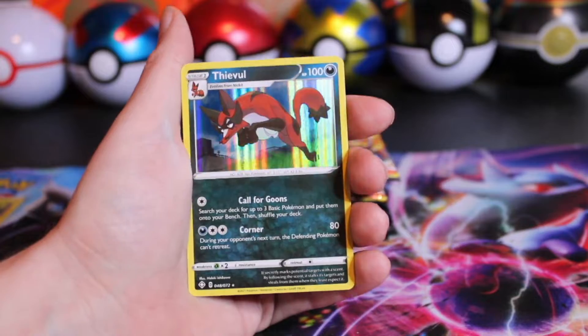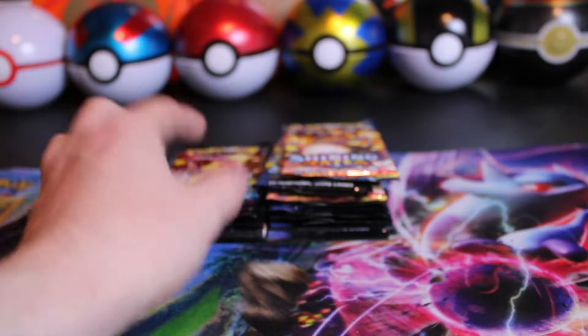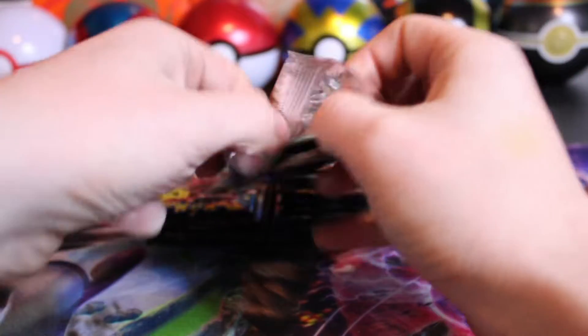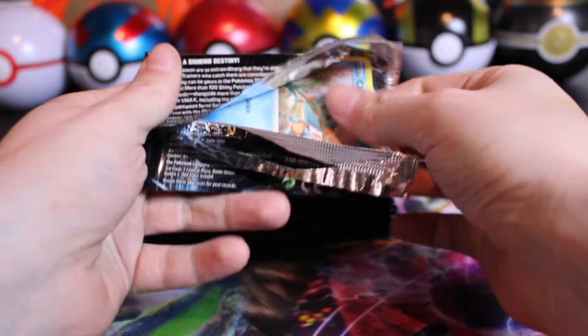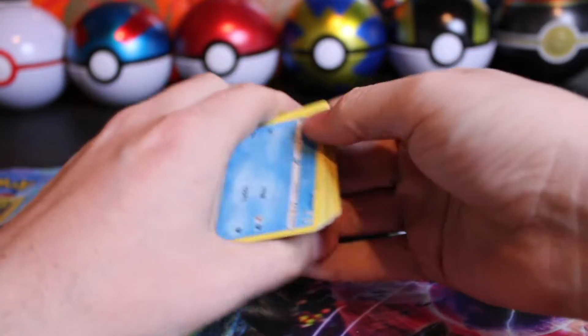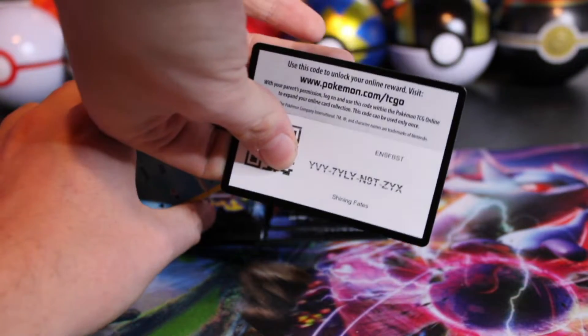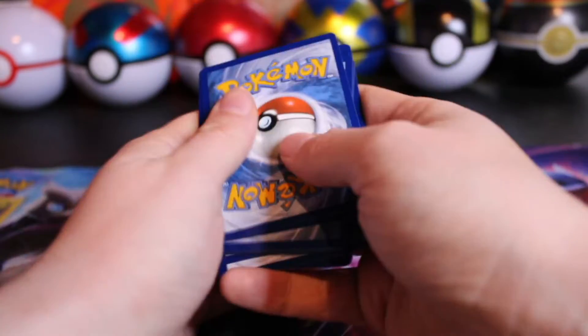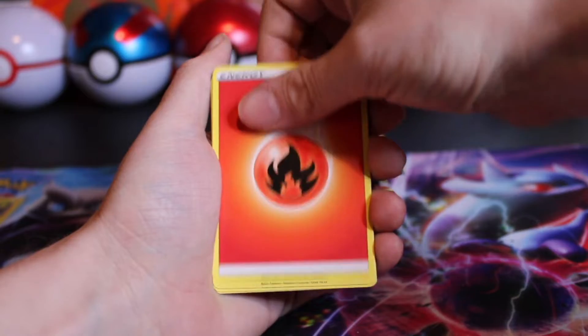Professor's Research Reverse and a Thievul holo hit. Toxtricity — we do have the V and the VMAX version of him. I believe he was the first, or that Rillaboom was the first double Shining we got, and these came out of an ETB. So generally you get at least one of the bigger pulls out of an ETB.